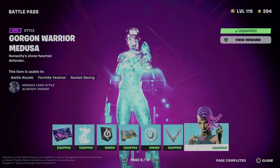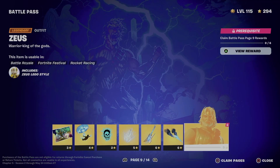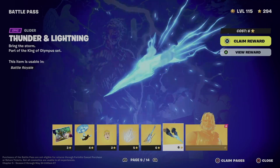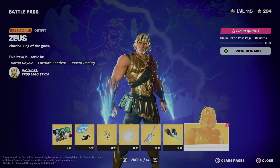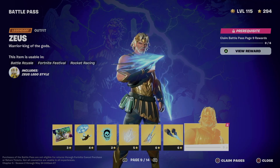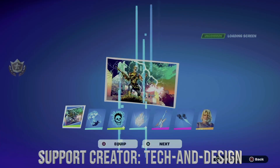We've claimed everything from page one all the way to page eight, so now we can move on to page nine. You're going to see that this skin is locked — to unlock it you just need to claim everything before it. The easiest and fastest way is to claim pages. On the bottom right side of your screen you'll see 'claim pages,' so hold Square then X to claim the entire page.